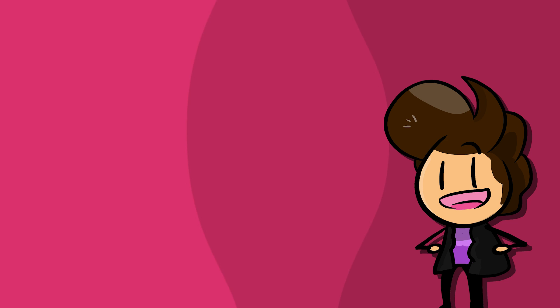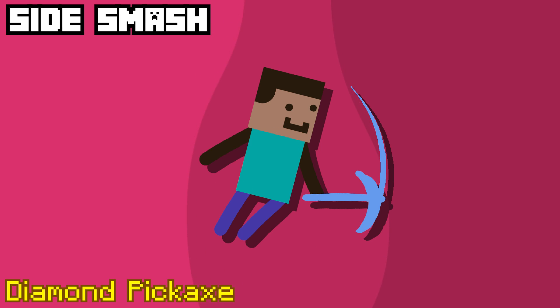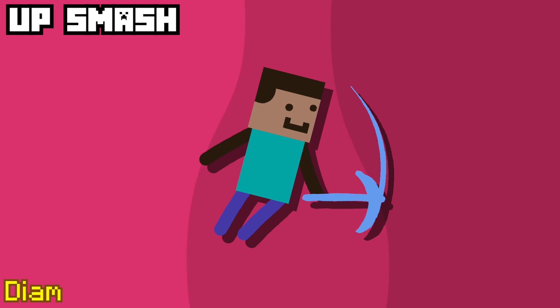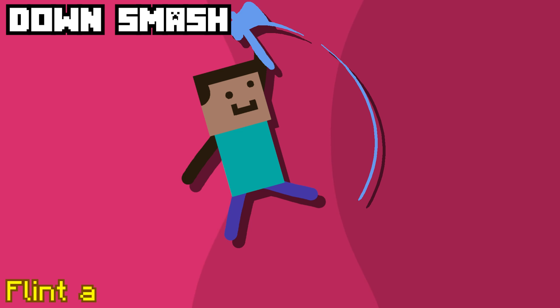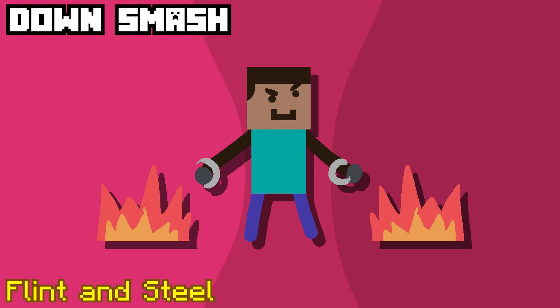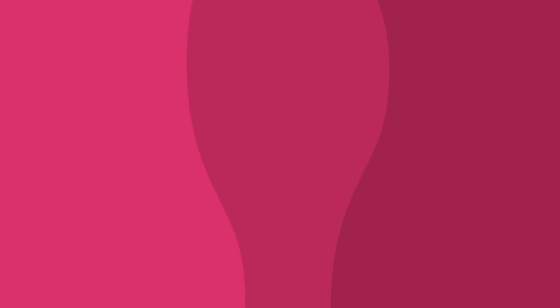Now for the smash attacks. The side smash is pretty simple — Steve starts to swipe his diamond pickaxe before striking someone. The up smash is the axe swing, where Steve swings the diamond axe in an upwards arc. And finally, the down smash would use a flint and steel and would ignite fire onto both sides of you, and the fire would stay there for a little bit, acting like Lucas's PK fire.